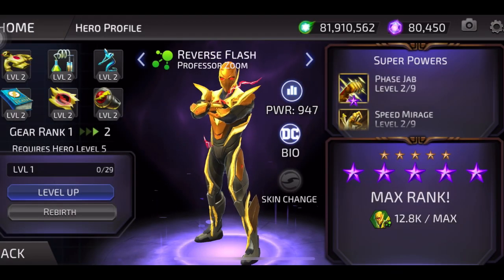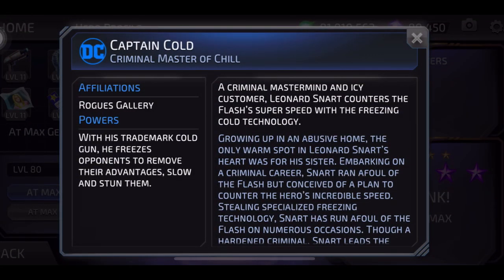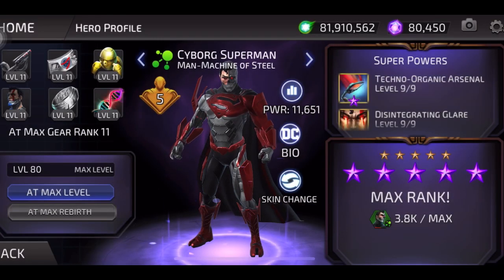Let's go back and read their bios. Captain Cold — affiliations: Rogues Gallery. Powers: with his trademark cold gun he freezes opponents to slow and stun them. Leonard Snart is a criminal mastermind who counters the Flash's super speed with freezing cold technology. Growing up in an abusive home, the only warm spot in his heart was for his sister. Though a hardened criminal, Snart leads the Rogues and enforces a strict code that forbids unnecessary violence and killing. He's a good bad guy.